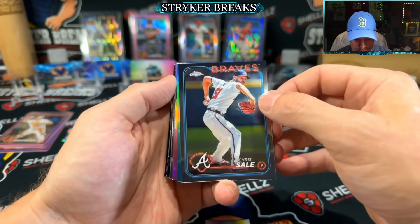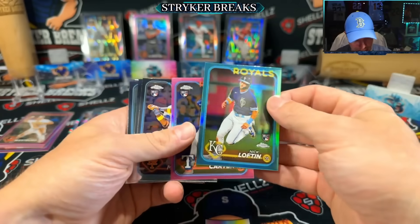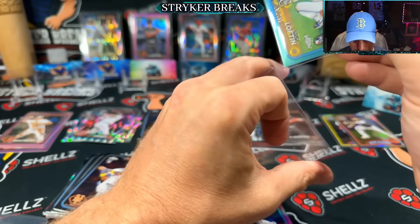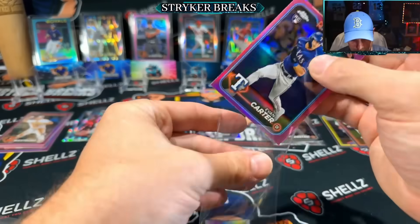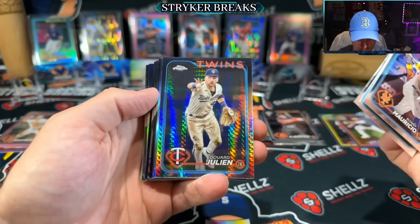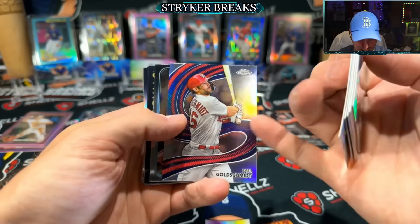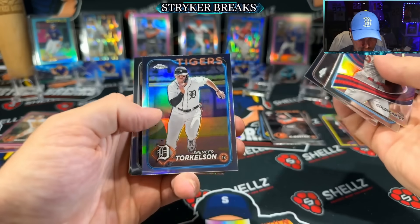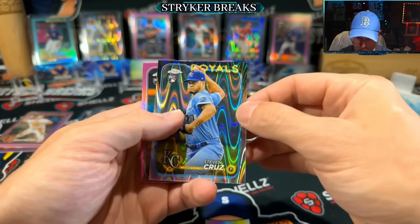Our second numbered card out of the run — it's an aqua Nick Lofton rookie, numbered to 199. And a pink Evan Carter — back to back hits, I'm alright with it. That's only halfway through the pack; we can surely find some more. Julian prism Goldschmidt. There's a Strokes in every single box. Refractor Torkelson and the ray wave — another rookie, Steven Cruz. Back to back rookies again.